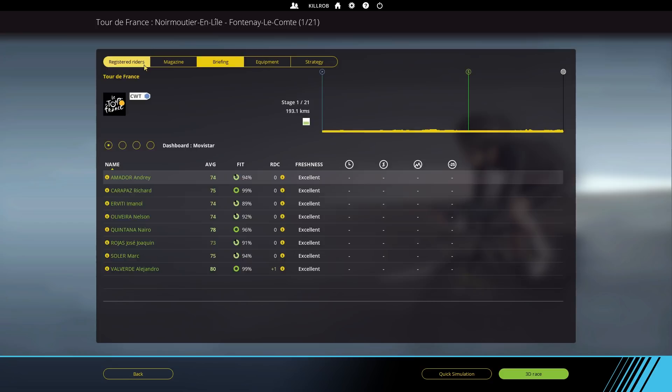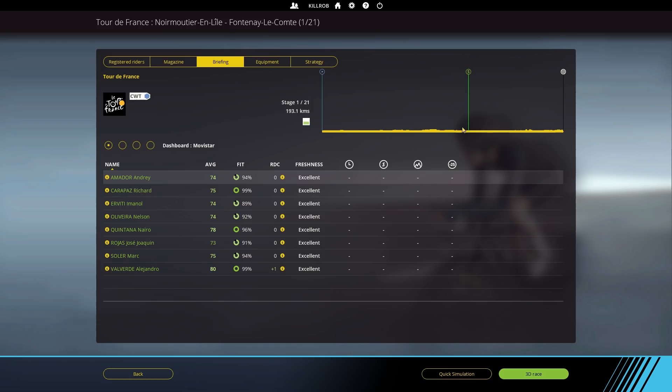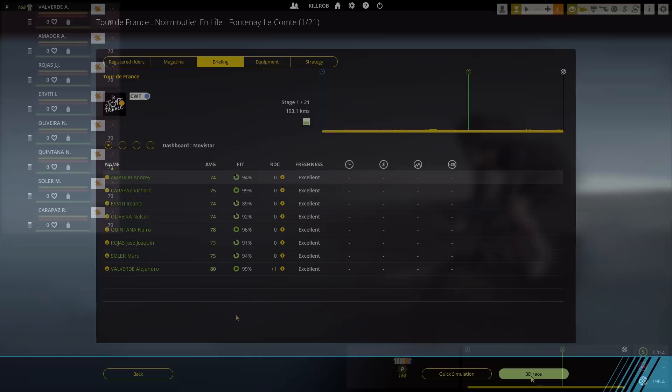Hey guys, this is Kirob speaking and today we are back in Pro Cycling Manager 2018 with the first stage of the Tour de France 2018. It is pancake flat, 193 kilometers long, and we are trying to give Movistar another shot at the Tour de France with their aging riders.